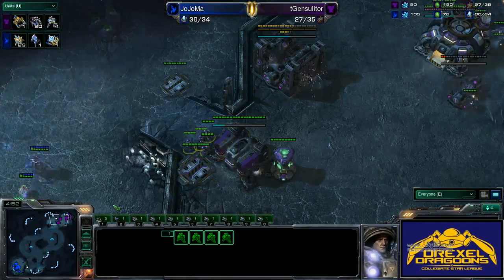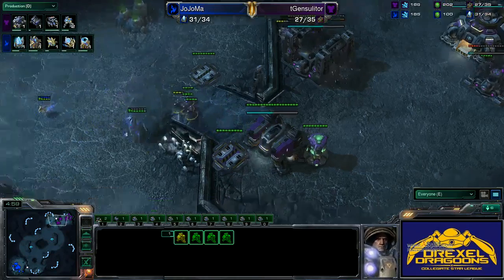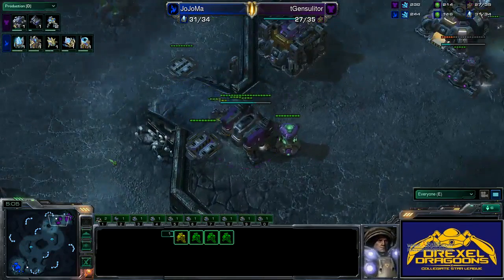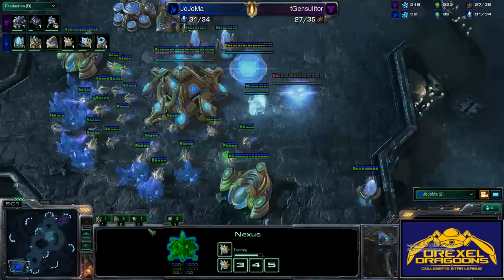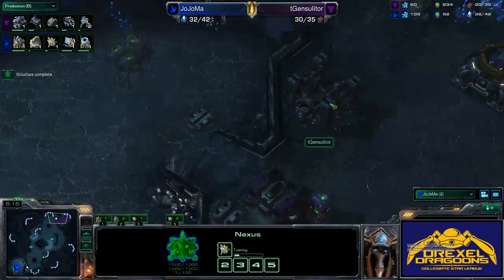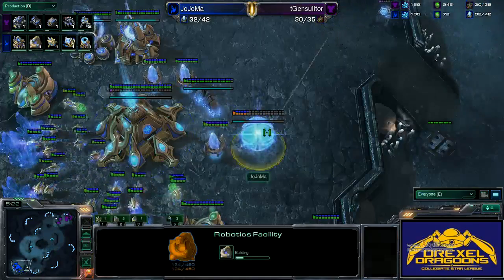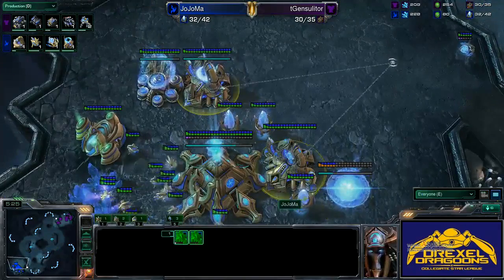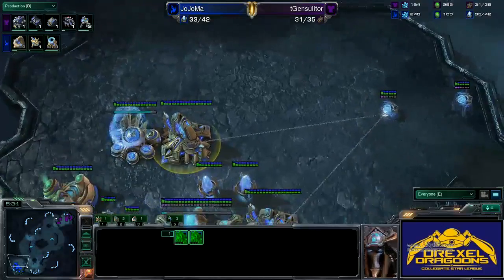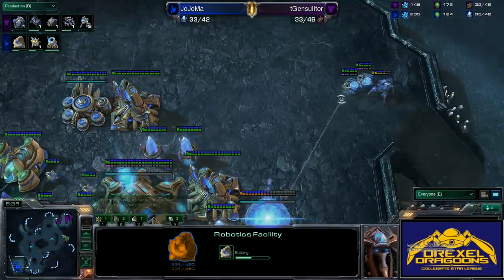Jojama did see the command center go up, and now he's throwing down the Robo — which kind of surprised me. I thought he'd just want to expand right now, but it looks like he's going for the two-gate Robo expand with sentry support. Playing it standard even though he sees the early expand out of Terran — getting a few more army supply, because with this reactor Terran could do a pretty big push if Protoss threw an expansion down right now and didn't have enough to defend.